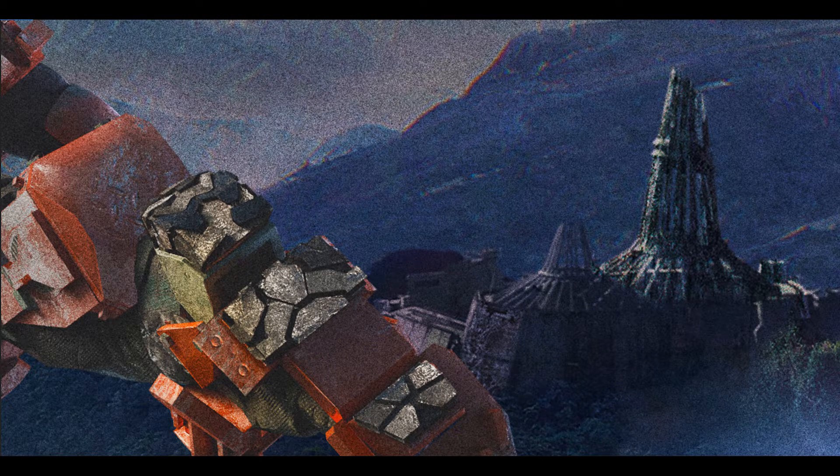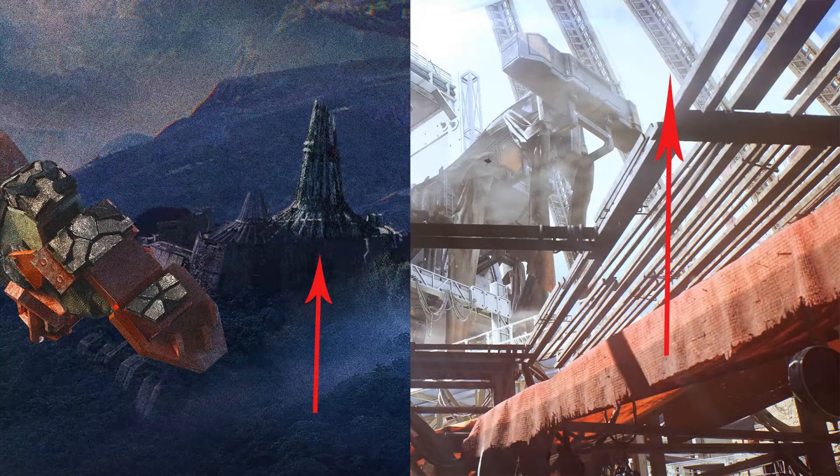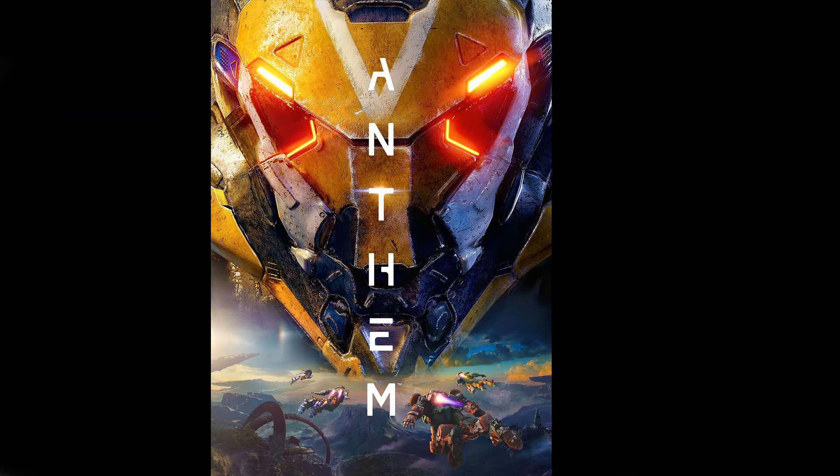Up next we're going back to last week's video of Anthem Decoded where we looked at their new image. In the bottom right-hand side there looked to be some kind of fort. Twitter user Anthem Insider theorized that it might be Fort Tarsis and showed off a matching image. The next day, Brennan Holmes, the Technical Design Director at BioWare, confirmed it was Fort Tarsis by saying "good catch, good eyes." So that's something cool — an outside look at Fort Tarsis.